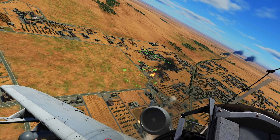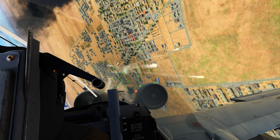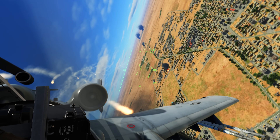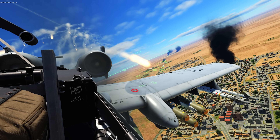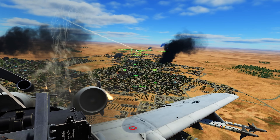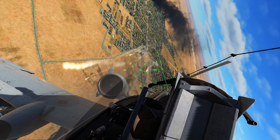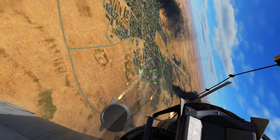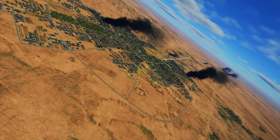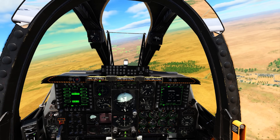All right, we got some MANPADs lighting me up here. Flares out as we defend. We got a couple MANPADs that are actually very close — there they go. And it looks like the SA-13 is opening up as well. We'll see if we can turn around and re-engage. There's MANPADs and SA-13s down there, so we'll have to engage them with Mavericks.